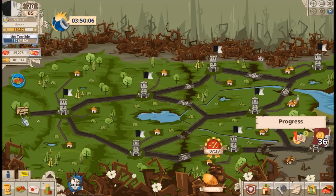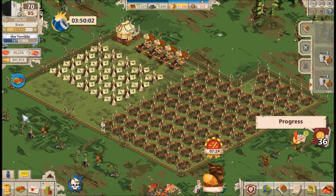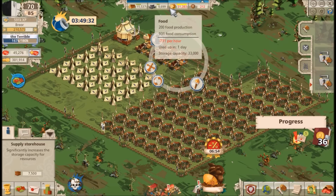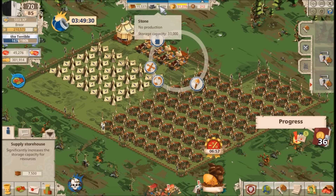Now let's go back into the event and look at the camp itself — it's helpful to know what rewards we can get, but even better to know how to get them. There are three major types of things to construct. Starting with the supply storehouse: it works similarly to the storehouse in kingdoms, but you need to build multiple of them. Each one increases your storage capacity by about 7,500 of wood, stone, and food.